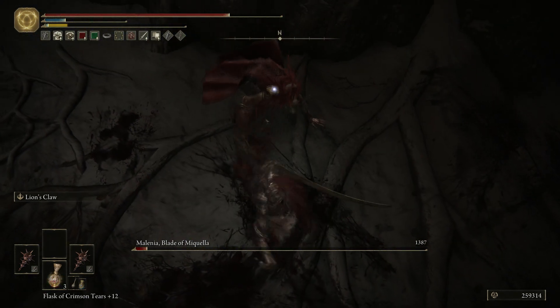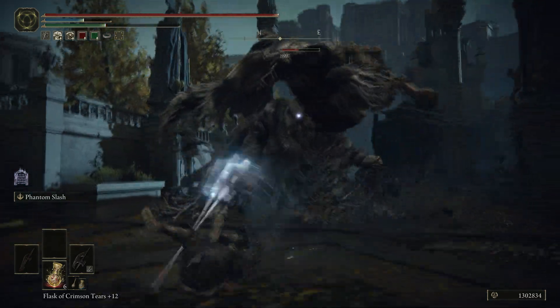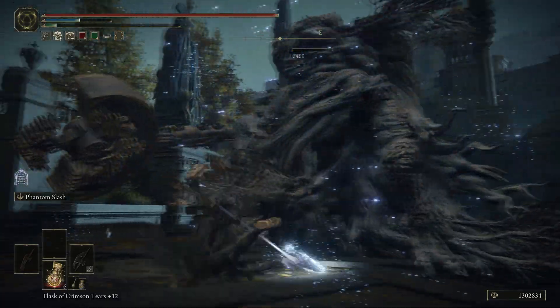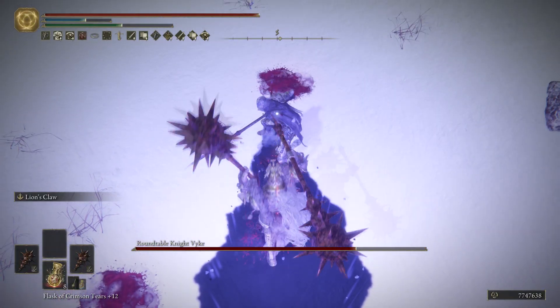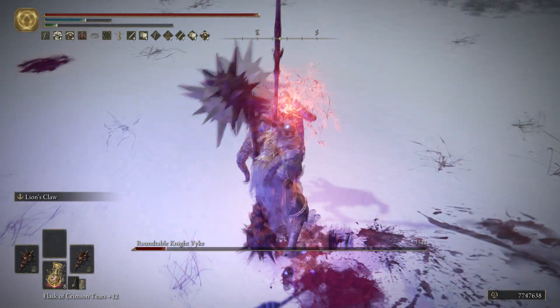Usually we'd start by talking about the weapons first, but we're going to do things backwards this time because the armour is actually fundamental to the build. This is primarily an endgame build simply due to the weight of the armour needed to achieve this level of poise, as well as the investment in the stamina attribute, but I will go over ways that you can work towards this from a low level if you're a fresh character.